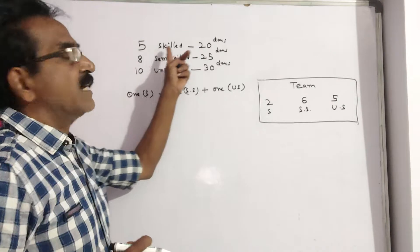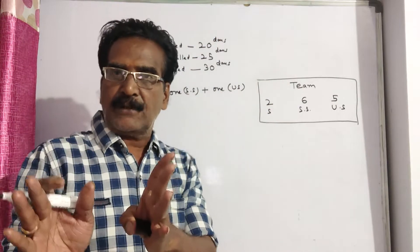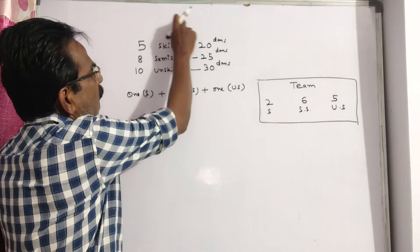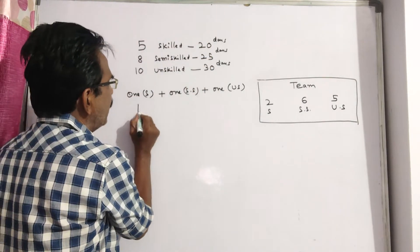5 skilled workers can complete the work in 20 days. If we take 1 skilled worker, 1 skilled worker can complete the wall in 5 × 20 = 100 days.